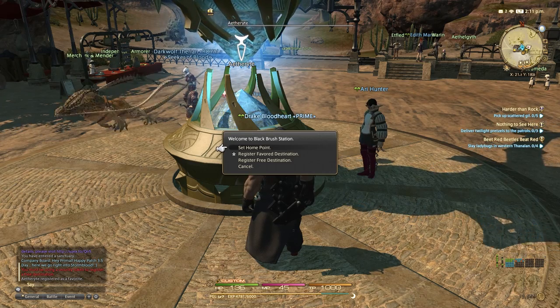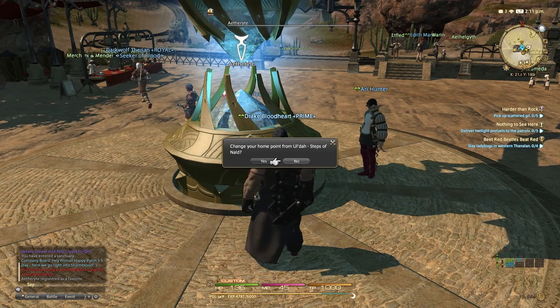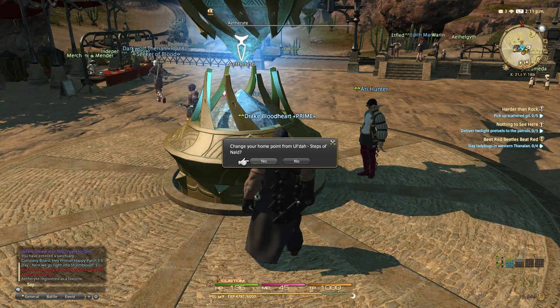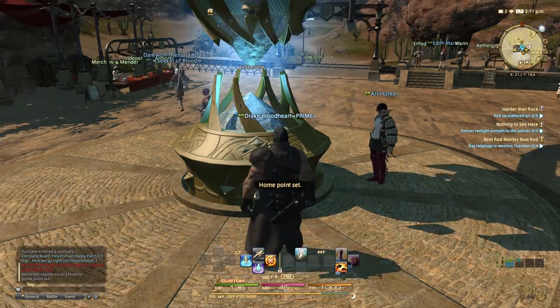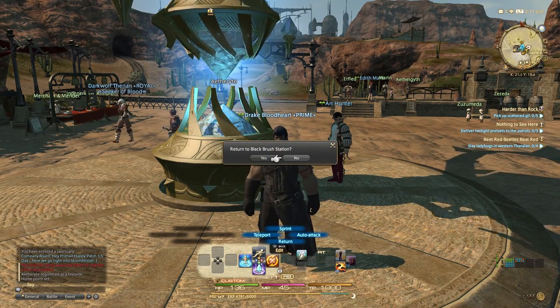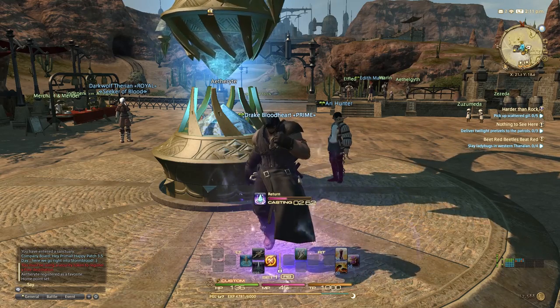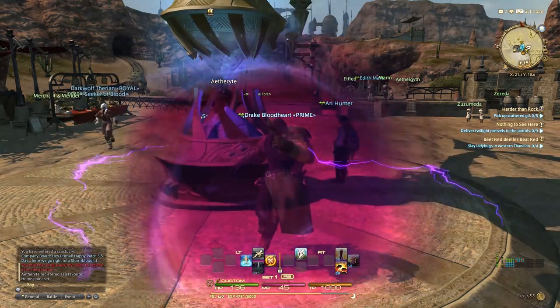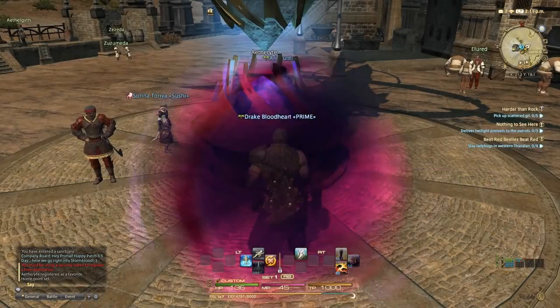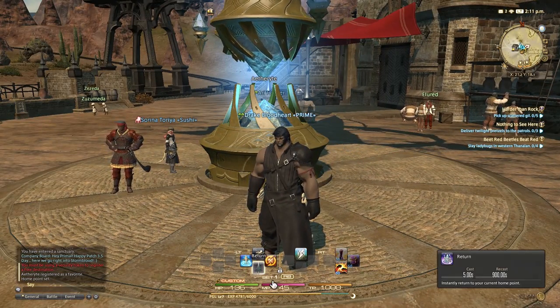The other option is set home point. Doing so will confirm that you want to change it from your current home point — in this case, mine is Ul'dah, the Steps of Nald. Selecting yes means anytime I use return, I'll teleport right here. It's going to ask if I want to return and I can say yes. You can use return and it's got a 15 minute cooldown. If you pass away in the game, you will automatically return to your return point, and within dungeons it's always at the start of the dungeon itself.